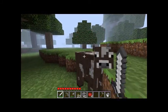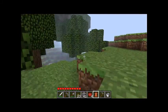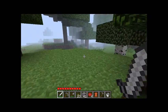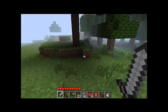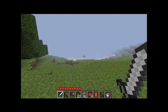Kill some cows and you'll get leather. Leather will let you make armor, and you can also make armor out of iron, gold, and diamond, which is awesome.